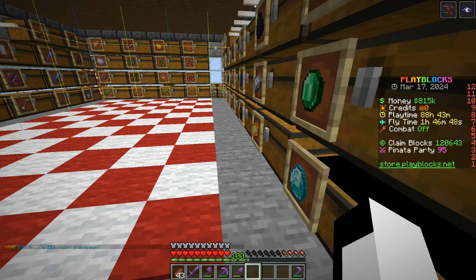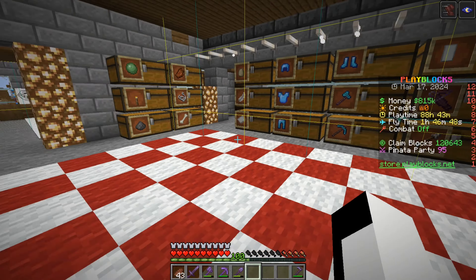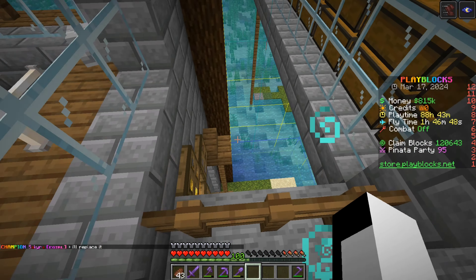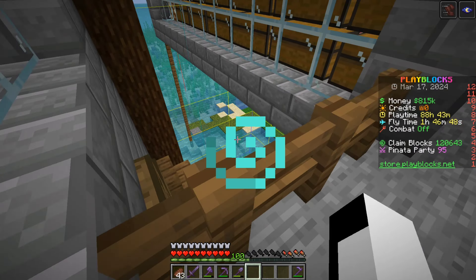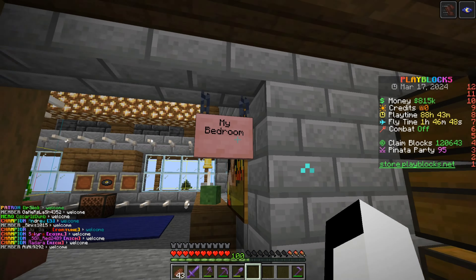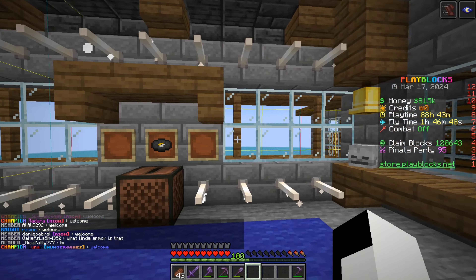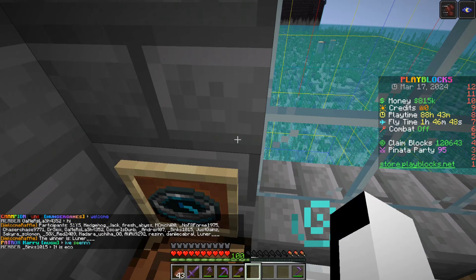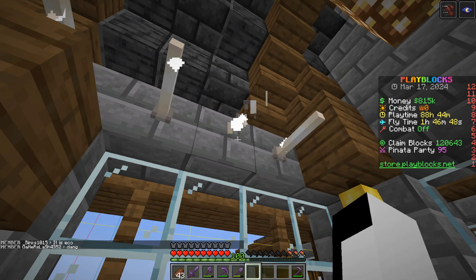I'm going to put away my emeralds and diamonds from the pinata party, and put my ocelot heads in there. Going this way there's just a balcony to an area I'll work on later — this is just the interior tour since I haven't worked on the exterior and back much. This is my bedroom. I'm trying to get some more music discs; I got another one but it's a green one in an item frame so I'll look for two others. I've got this warden compass and some books.